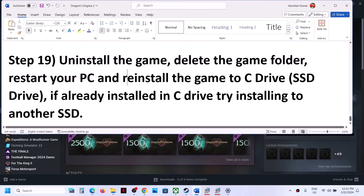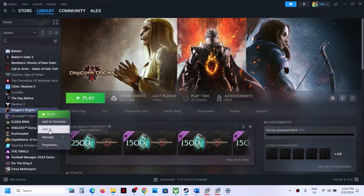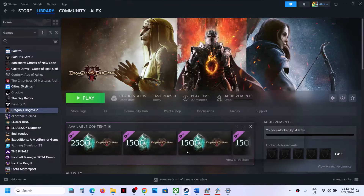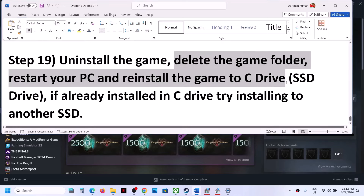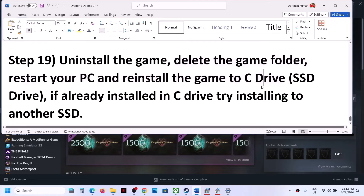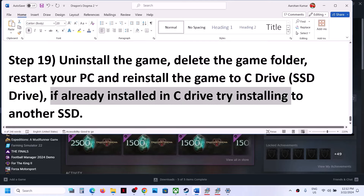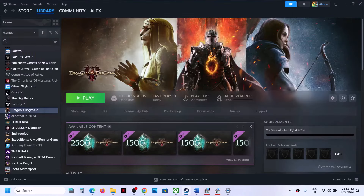The last step is to uninstall and reinstall the game. If nothing is working, uninstall the game, go to the game installation folder and delete the game folder, then restart your computer and reinstall the game to the C drive. If the game was already on the C drive, try installing it to another SSD. One of the steps shown in this video should help you get the game running. Thank you for your time — please like this video and subscribe to my channel.